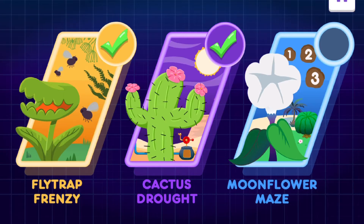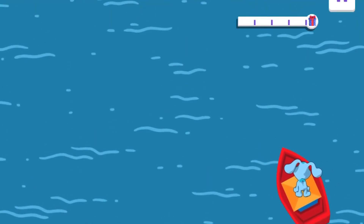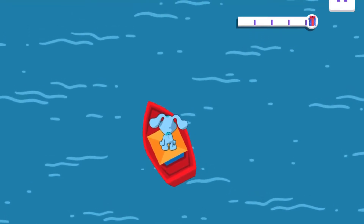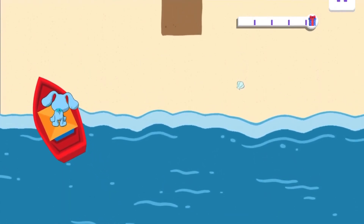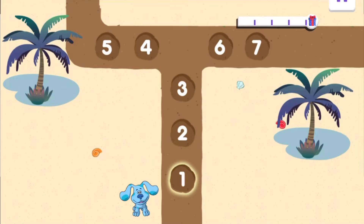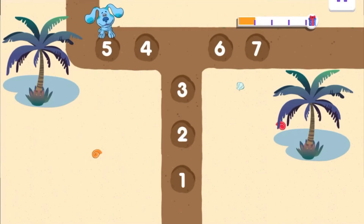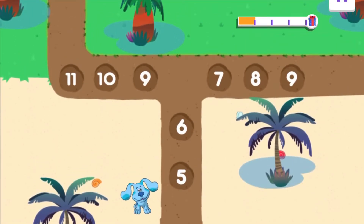All right, let's do Moonflower Maze! Agent, you're approaching an island where you and Blue must search for a special plant called a moonflower, which only blooms at night. It's at the end of the numbered path. You have to move quickly — find the moonflower before the sun goes down so you can watch it bloom and collect its seeds. Tap each number in order, start with one. Okay, here we go, Blue. One. Two. Three. Four. Five. Nice counting, agents. Good job, Blue! Keep going — you know what to do.